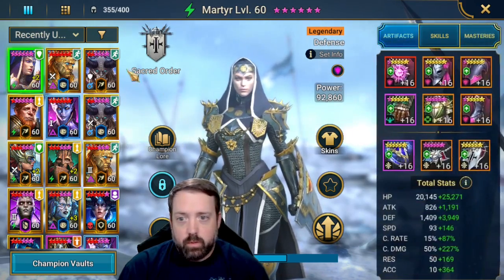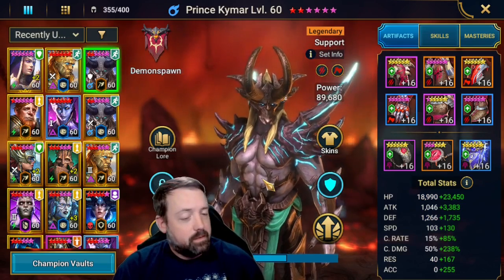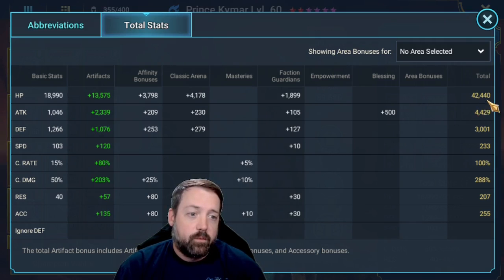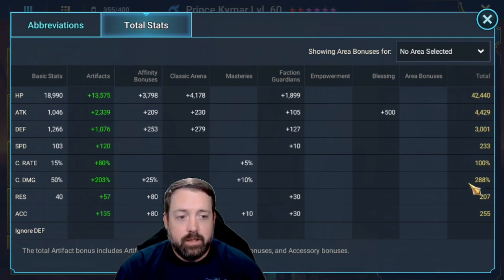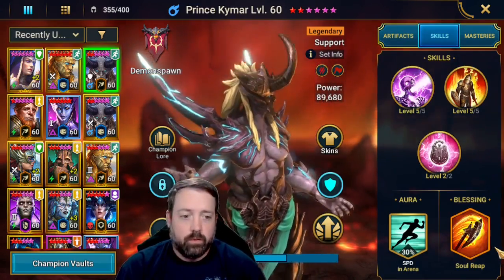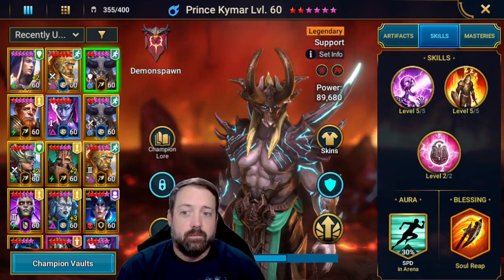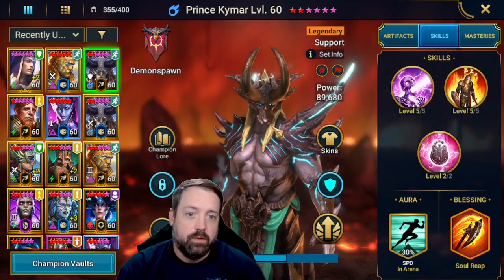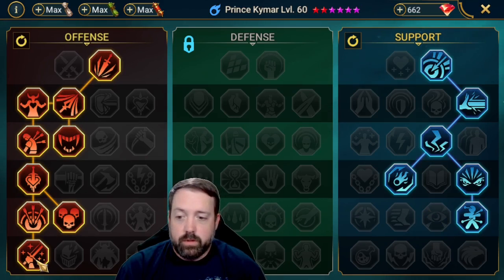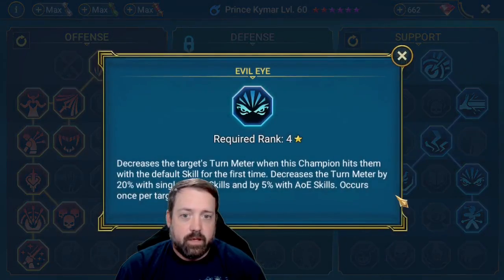Last but not least, we've got Kymar in a Savage set — again built for damage. He is the slowest on the team at 233 speed; again everybody just has to be over 232. Stats: 42k HP, 4.4k attack, 3k defense, crit cap, 288% crit damage, a little bit of accuracy for him as well, just to be useful in the waves. I have Soul Reap on him just to help clear the waves. If you do not have Phantom Touch, put Phantom Touch on your champions, because you do need a couple of procs from that for the shield. For masteries, we are again down to Warmaster and then Evil Eye in the support tree.